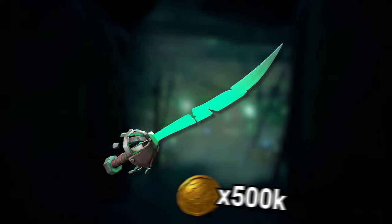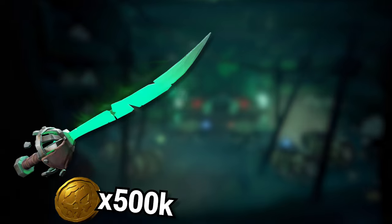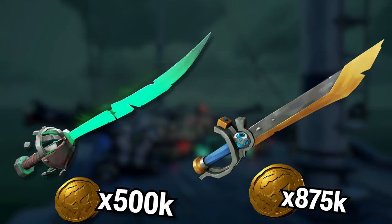Once you finish the Commendation and are a Pirate Legend, you'll unlock the Soul Flame Cutlass. It's 500,000 gold to purchase it, so it definitely doesn't beat the Merchant Alliance Swords, but it definitely takes a chunk out of your bank account.